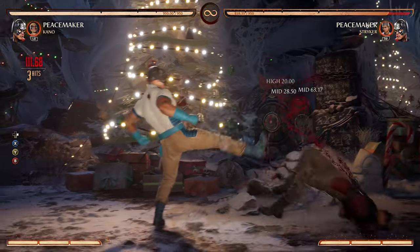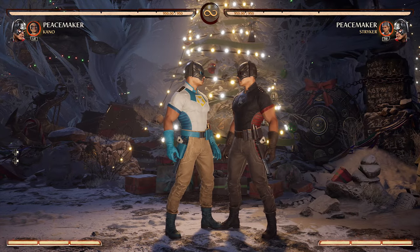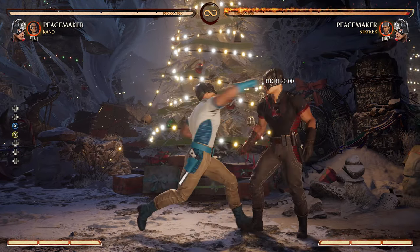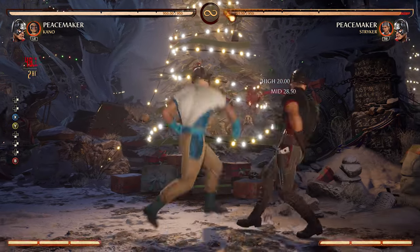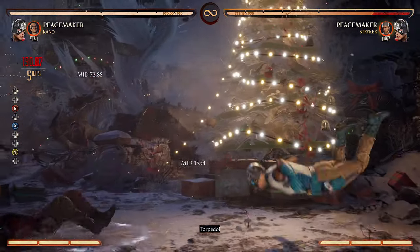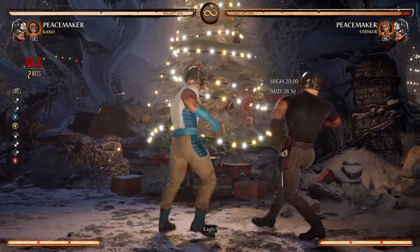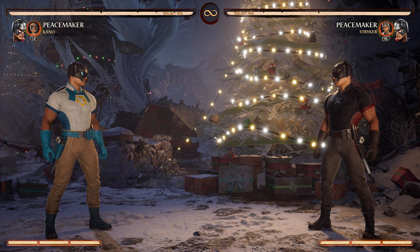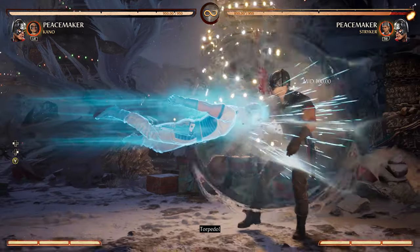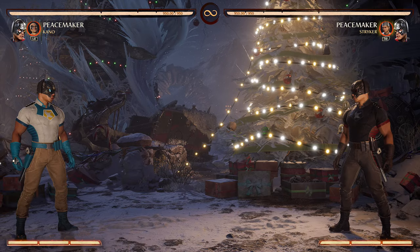Stand one-two is going to be your best punish. You could go into stand one-two-four to try to surprise your opponent with a kick. To really surprise them, you could do mid Eagerly which keeps you safe, or the low — though I wouldn't recommend it off one-two because it's hard to combo. The only thing you're pretty much going to get is down-three, down-one into his torpedo, which I just call the Superman.